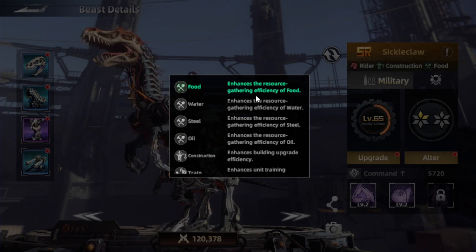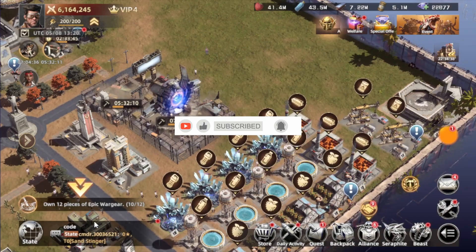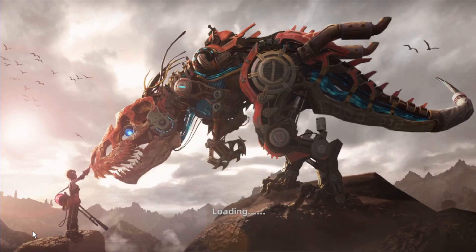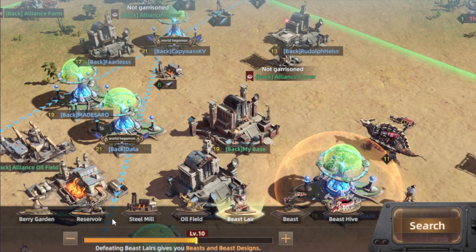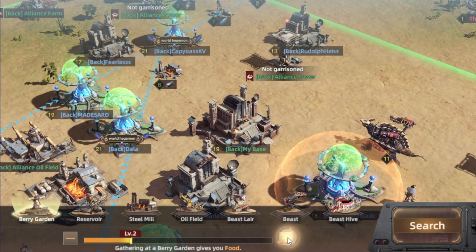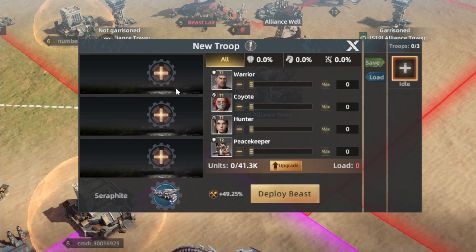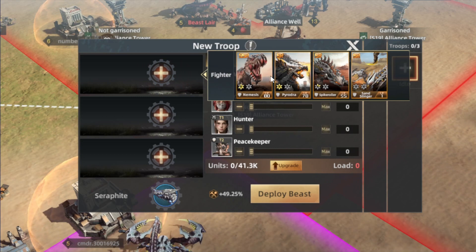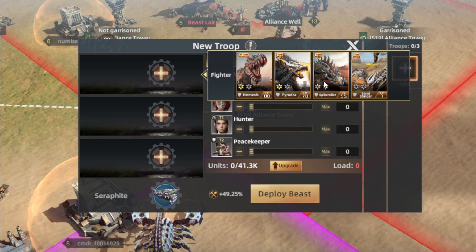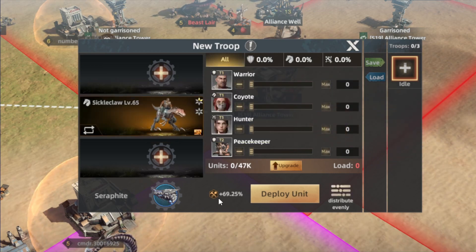To get food, you don't have many places — the first is from buildings, and the second is from the wild. When you go out and search for food — like pressing Surf and searching for Berry Guardian — you gather resources out in the field. The beast acts as the main lead for the troops to help with a lot of things. When you press the plus to select the first beast for the march, you want to select the Sickly Claw first because it helps increase resource collection.